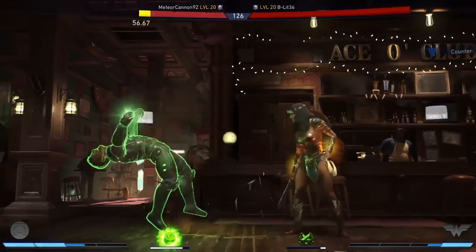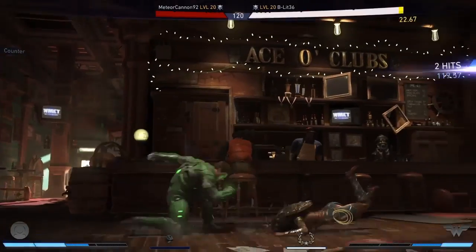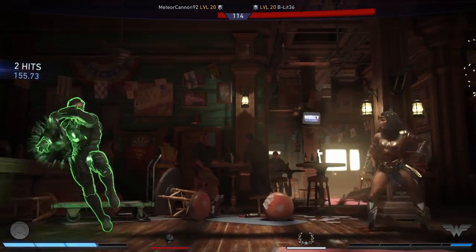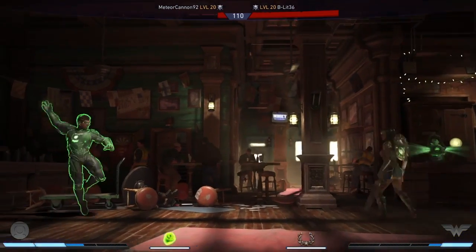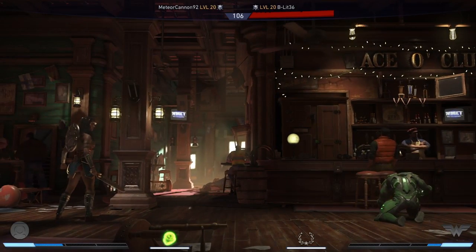He can put the forward two out. You see the forward two, you understand that the down one can come after that and that's your overhead. But he lets the forward two recover and does back one instead — well, now he just got opened up. So it's not that you can sit there and block him out and only worry about a stagger; there is still stuff he can use to open you up.